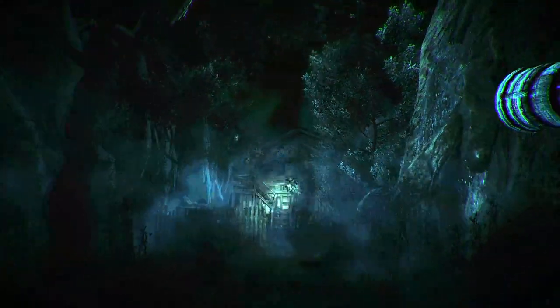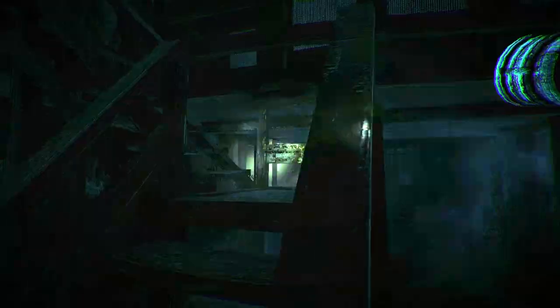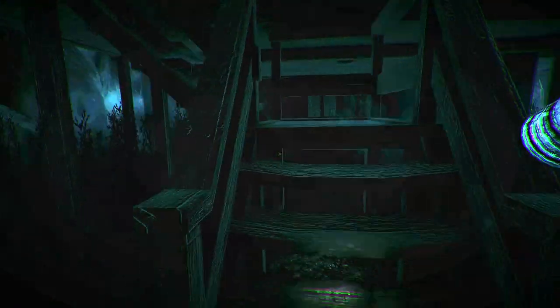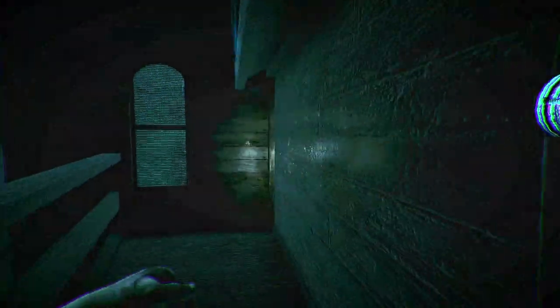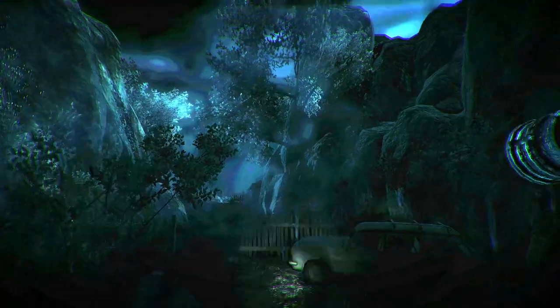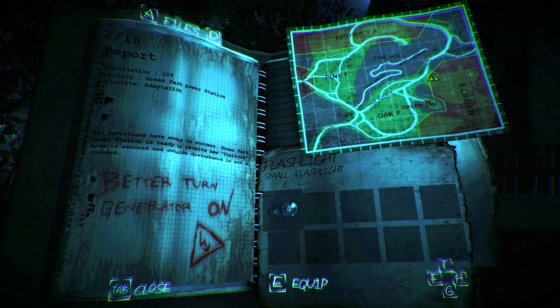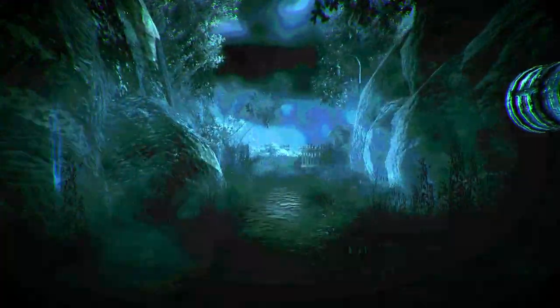This is a creepy ass house though. Let's check this out. I wonder if we have to turn the power on before we do anything. I can't walk straight. Wait, is there no way to go right here? What the fuck? I'm out. We're gonna go to the power. I need to follow this road to the right, and it should leave me pretty close to the power.